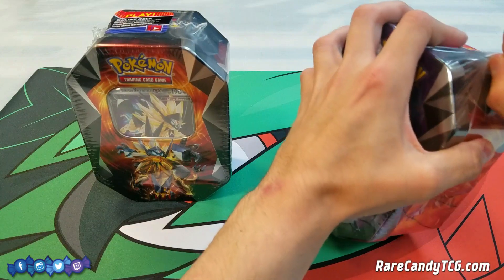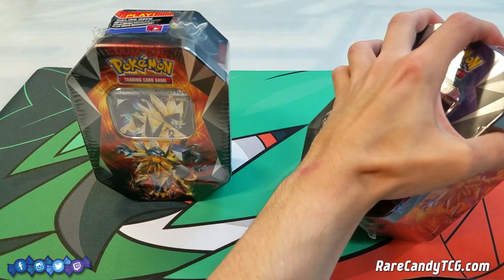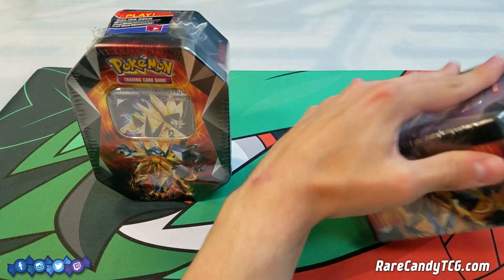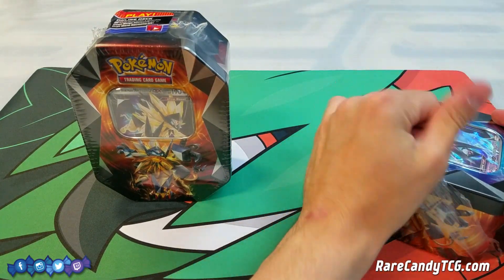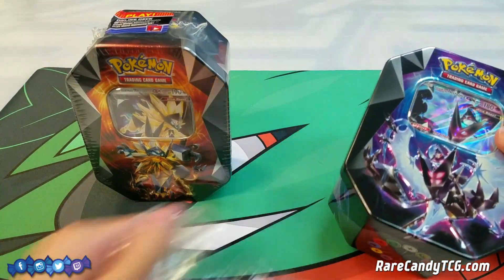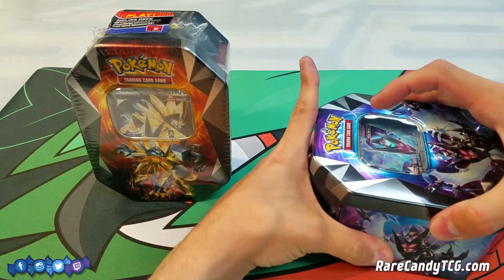I'm pretty excited to pick these things up. Both cards are actually pretty playable, even though Dawnwings Necrozma doesn't get a whole lot of love. I think it's actually one of the more underrated cards that came out of Ultra Prism. Especially once Forbidden Light comes out with Malamar and Nagandel GX, I think there will be more use for this card — definitely an underrated card from Ultra Prism.